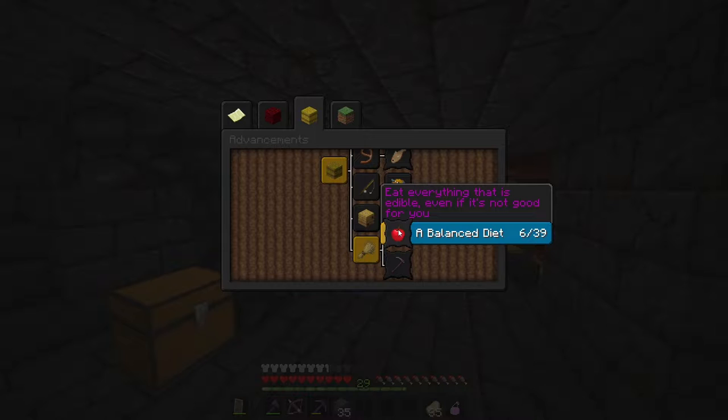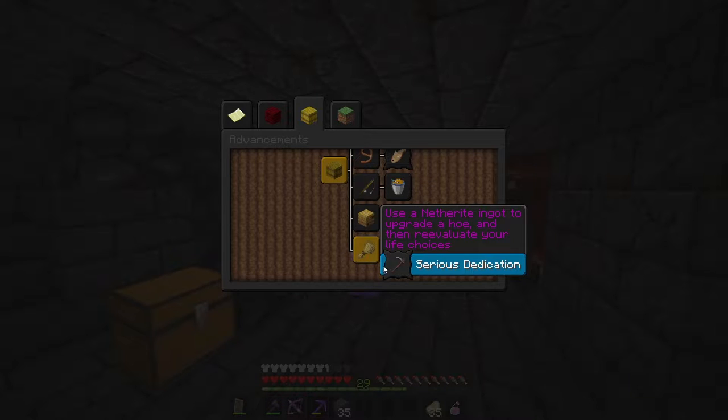Eat everything that is edible, even if it's not good for you - I think I've done this now. Let me know if there's anything I'm missing. I've eaten cooked pork chop, raw pork chop, rotten flesh, golden apple, golden carrot, and mushroom stew - that is six. Am I missing any? Let me know down below in the comments.